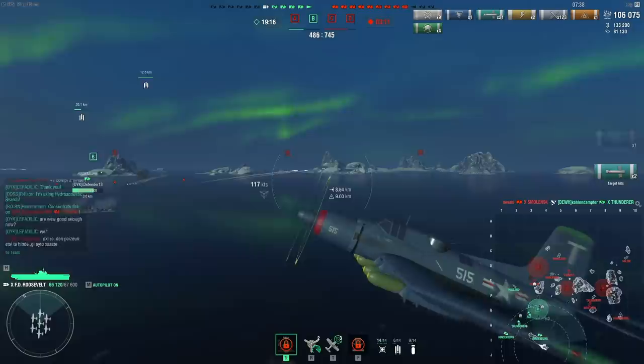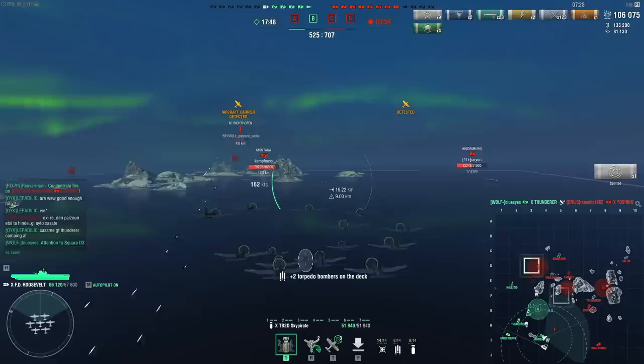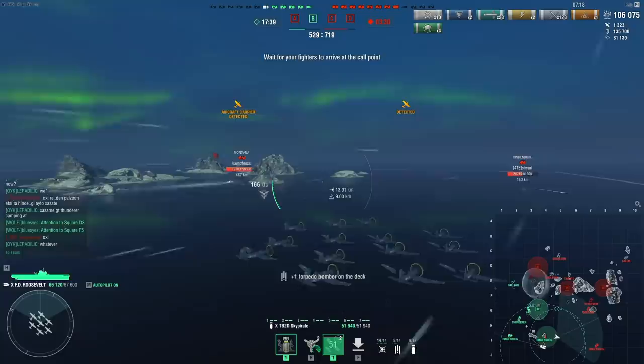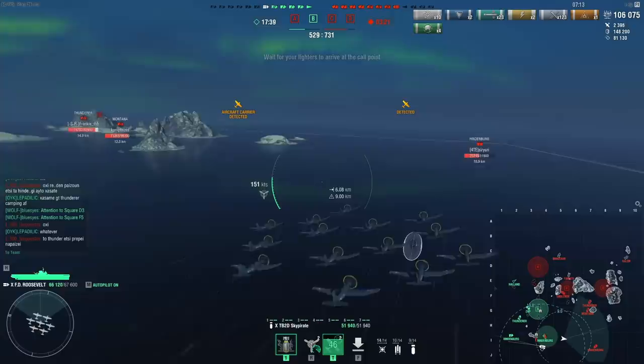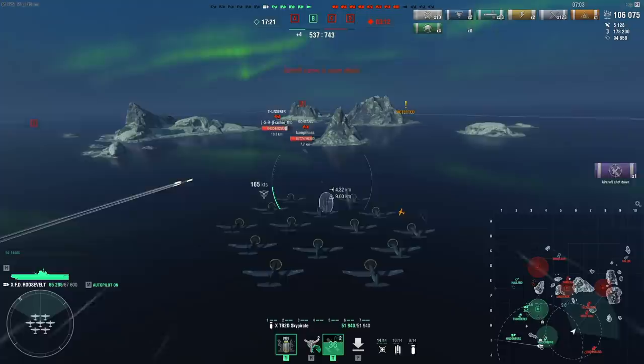I should probably move my CV away. The enemy controls three of the four cap zones and we're behind in ships — it's six versus eight. I'll go after that Montana and Thundra pushing with my level bombers. I could go strike that Hindenburg with level bombers, but it doesn't feel nice to use these against cruisers because you have to line up the drop from far away. How the ship angles — turns left or right — matters a lot. Really think of the Audacious.